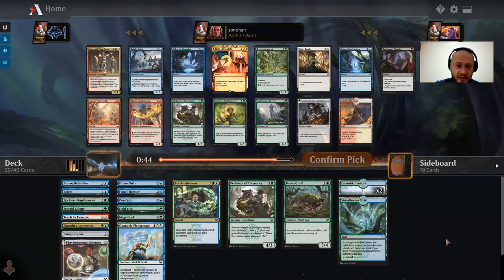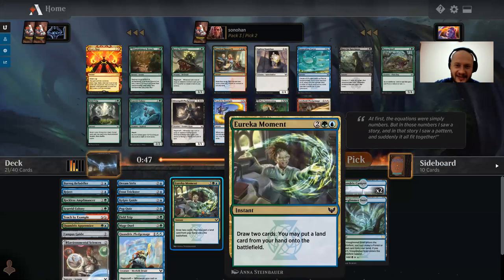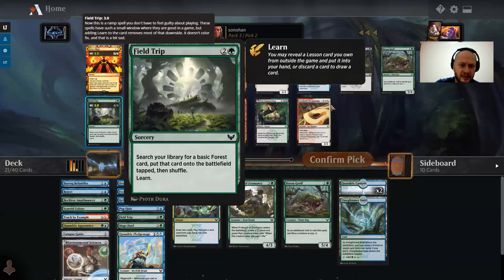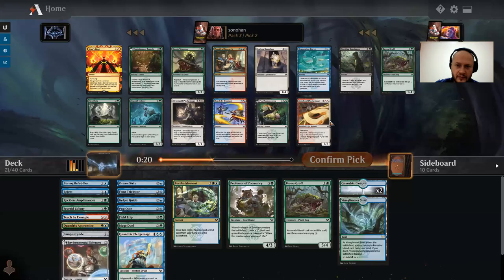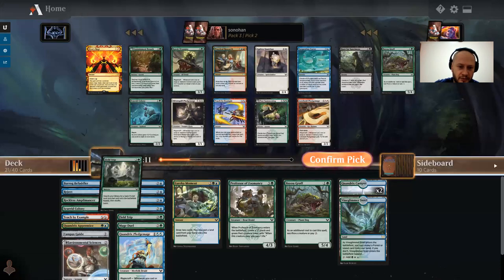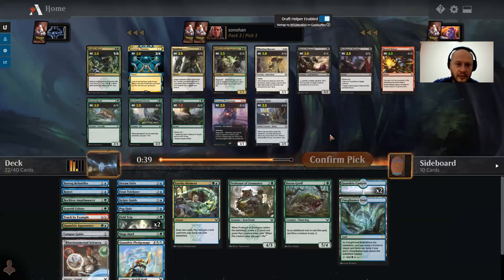No comment. I'm definitely doubting my decision — I have to blame this on Eureka Moment. Ursus Rage — can I splash this? It's very expensive double red, can't be countered. I don't think I want to splash a double red card, especially when there's another Field Trip in here. There's also a Serpentine Curve. I think I just want another Field Trip. I have hopes that I'll get something big and dumb to make this all worthwhile.